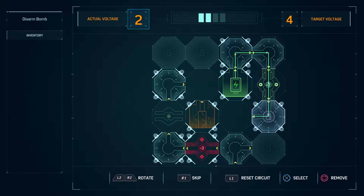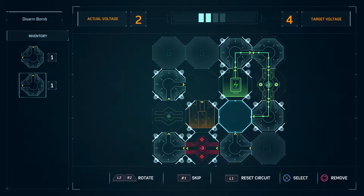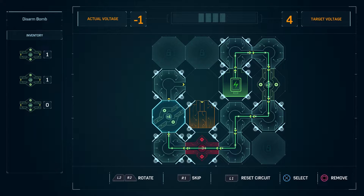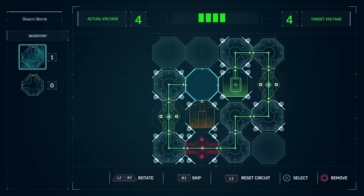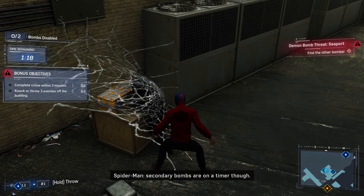I'll actually do this circuit puzzle, because this comes up from time to time. The active voltage is minus one, so we need to add as much voltage as possible. Remove this piece, have this one in its place instead — now we have four — and then just send the power home. Very simple puzzle, but you also saw the R1 to skip option at the bottom there, which ties into the accessibility options.